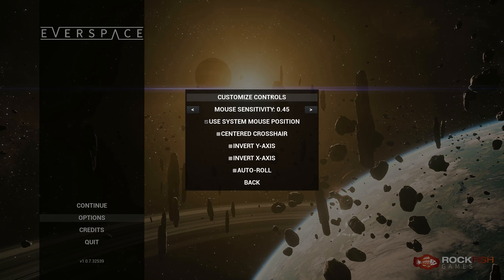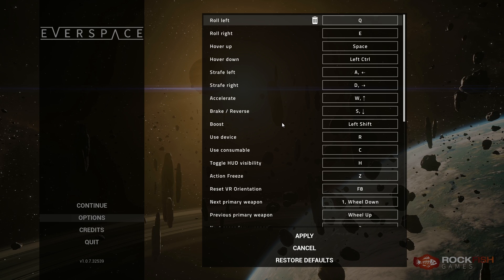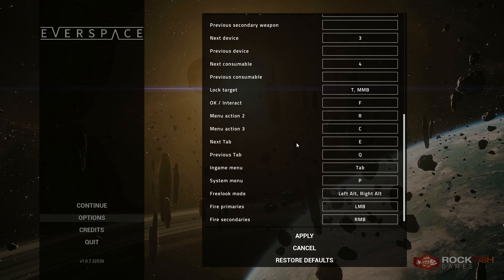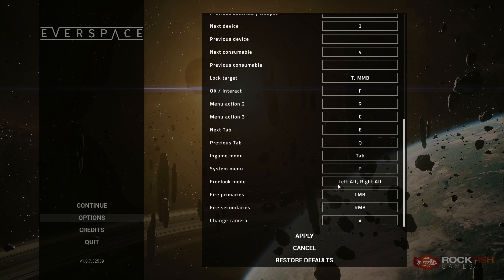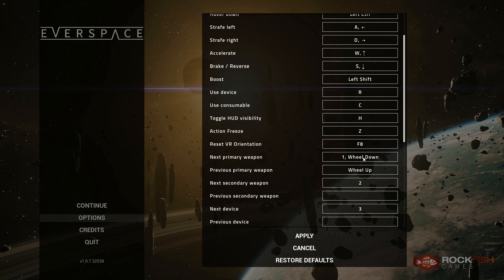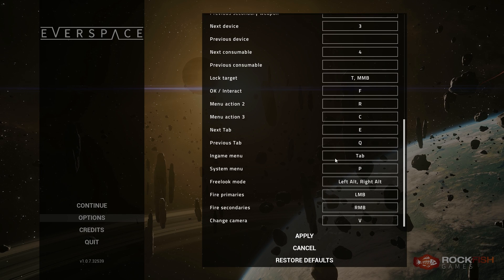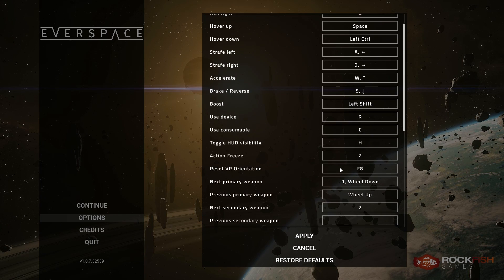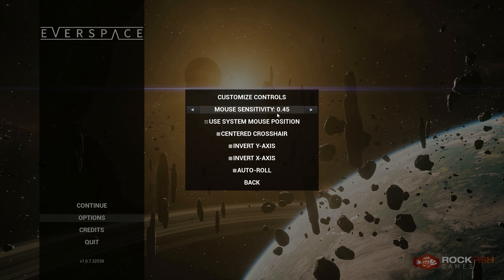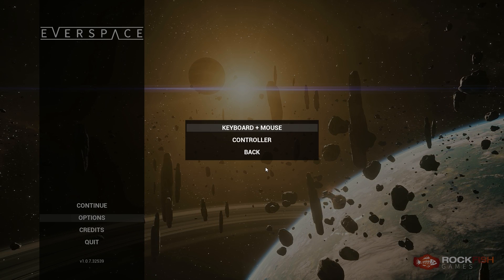If you head over to controls you can customize them, but you cannot customize them within the game for some reason. So if you forget what some controls are, you're going to have to bail out to the menu screen to check. Everything's kind of where it should be, and everything does seem to be rebindable to the best of my knowledge.